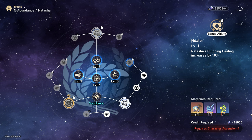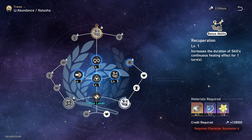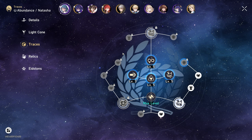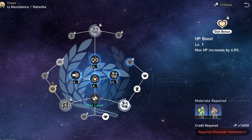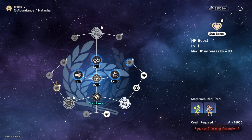Her next bonus ability unlocked at Ascension 4 is just going to be more outgoing healing increase. Then at Ascension 6, she's going to increase the duration of her skill's continuous healing effect by one turn — so instead of two turns of additional HP restoration, it now goes to three turns. You'll also notice that a lot of the stat bonuses in her traces give HP, which is the game's way of telling you to stack as much HP as possible so that she heals as much as possible.